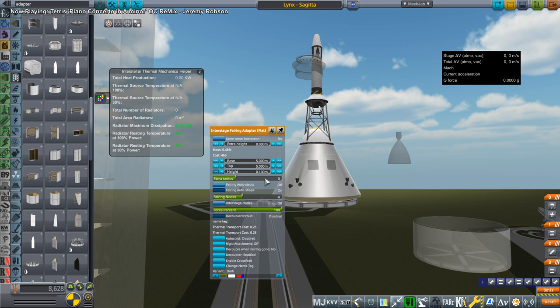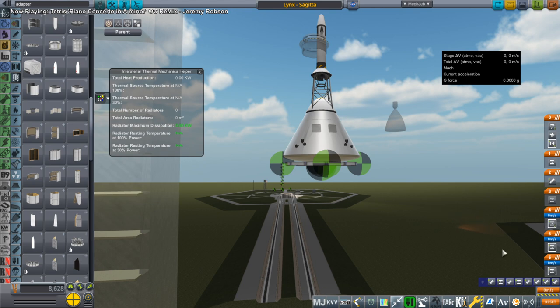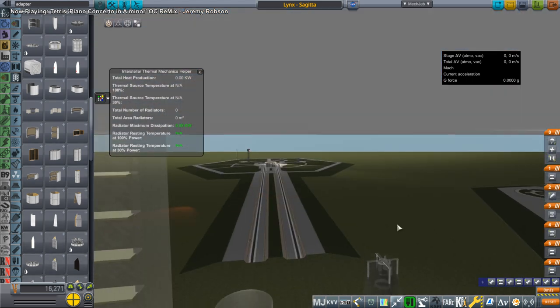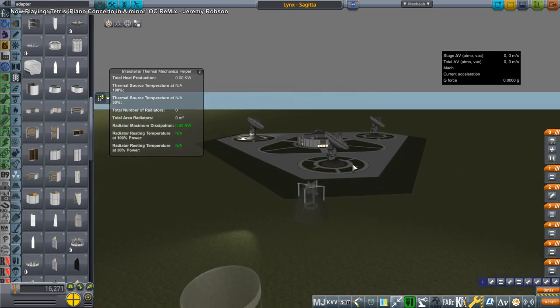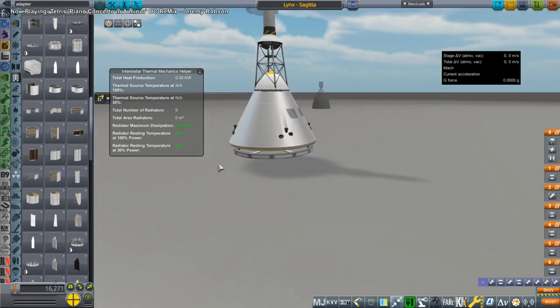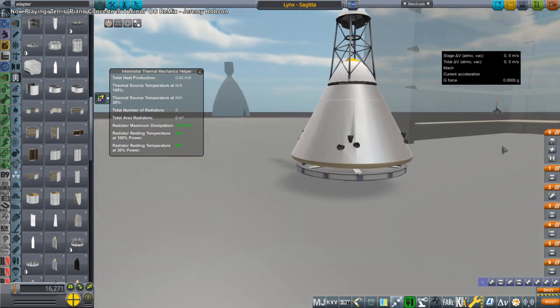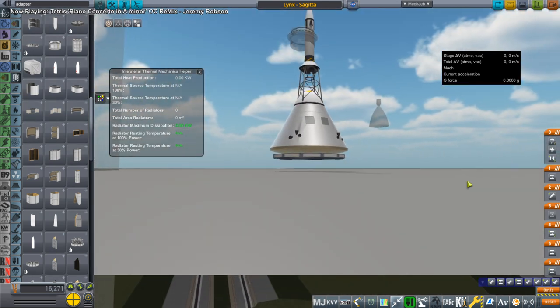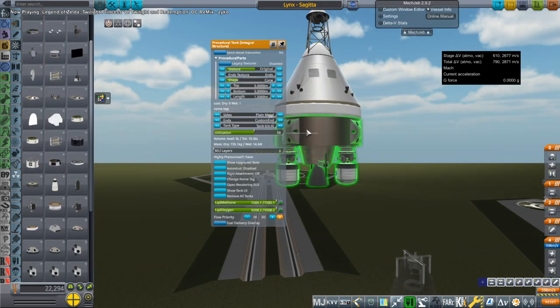Hello everyone and welcome back to Solar System Tourism in Kerbal Space Program 1.8.1 with Realism Overhaul. At the beginning of this play session I was putting together a Lynx spacecraft, but then the procedural fairing started going infinite, literally stretching further and further out to infinity and using up all my RAM. This caused me to have to restart the game because it was about to crash my computer.